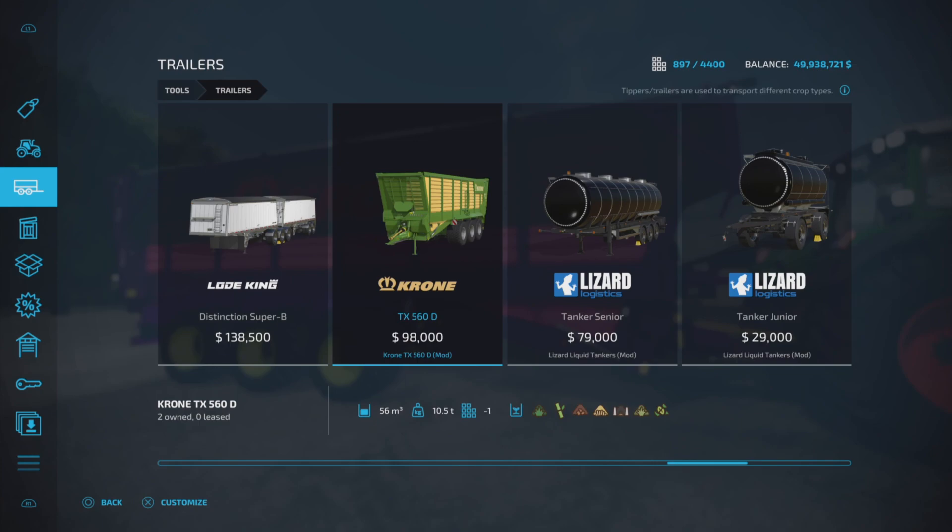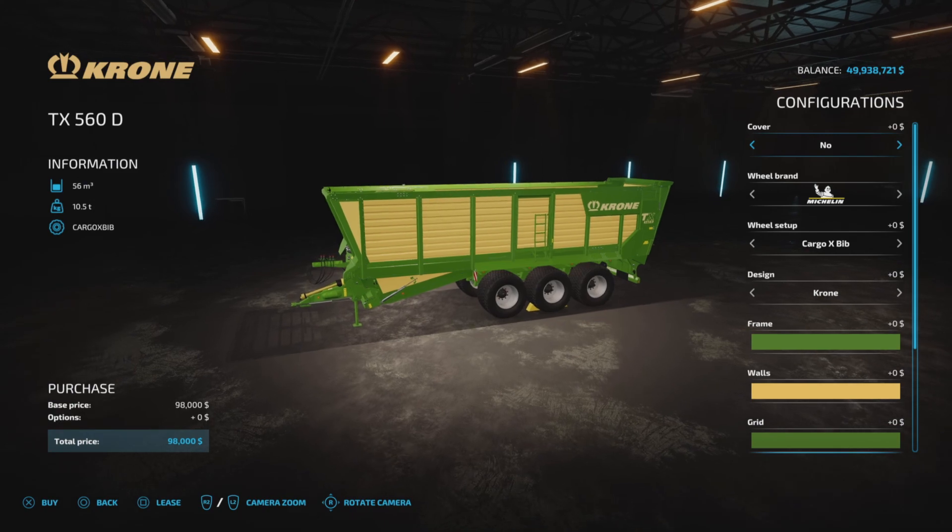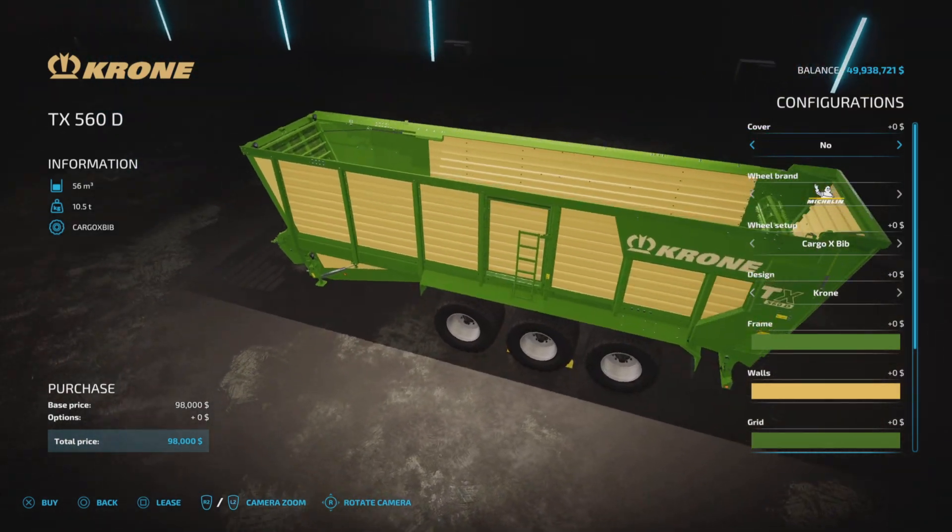It's $98,000 to purchase with a 56,000 liter capacity, but it is a silage-type trailer. It accepts grass, sugar cane, wood chips, straw, silage, hay, and chaff — those are the items this will accept.